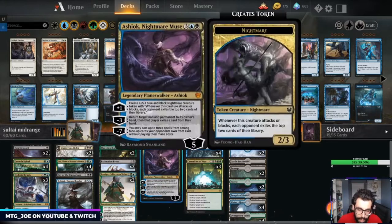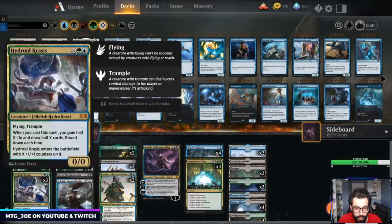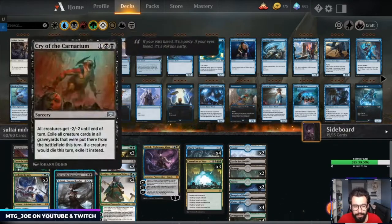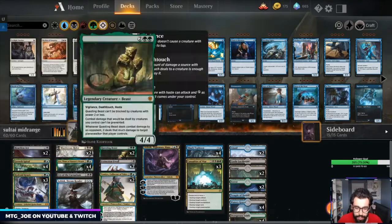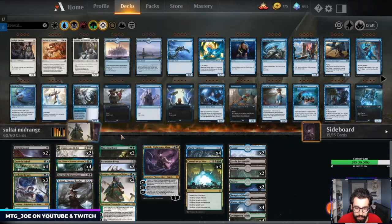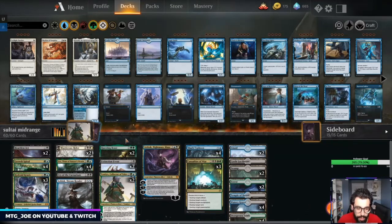It's kind of an attrition deck. Basically what we're trying to do is control the board and then refill our hand with Hydroid Krasis — somewhat like the old Sultai from Guilds of Ravnica. We have Uro for card advantage, Hydroid Krasis, Tymayo and Ashiok can both fill our graveyards and find Uros. Ashiok also exiles. We have some Questing Beasts in there as well, and on the top end we can pump all our mana into a big Shark Typhoon or Casualties of War.